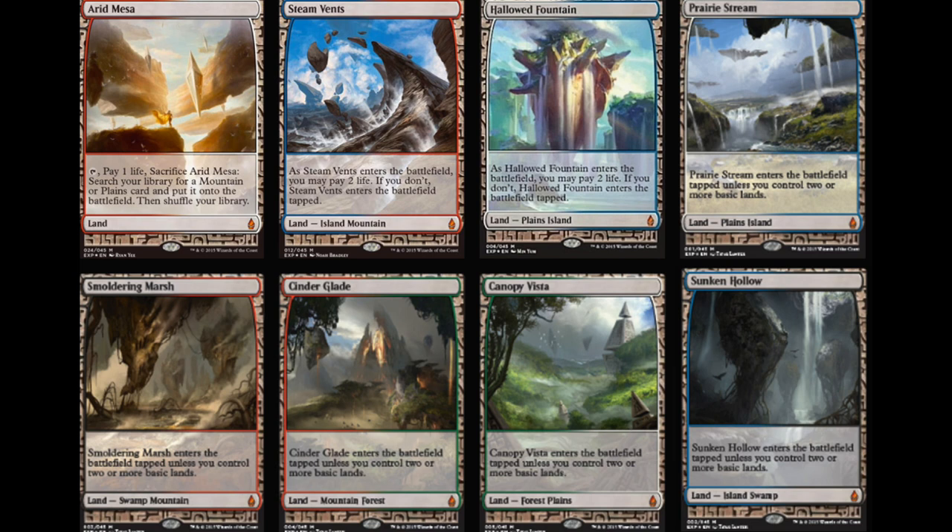Assuming Misty Rainforest is north of $500, a play set is $2,000. A complete set — 100 cards total across 25 each of 4 play sets — if the average is $400, you're talking about $40,000, maybe $35,000. That's very concerning to me, especially because there's another batch coming in the next set, and the one after that.